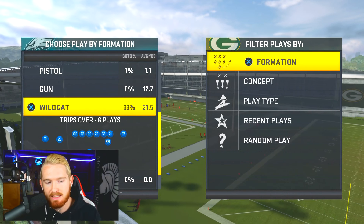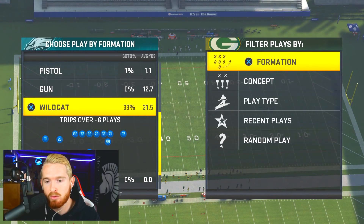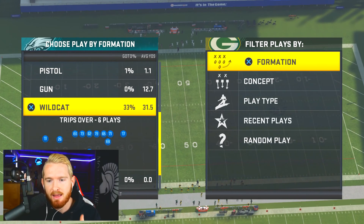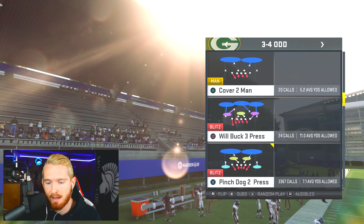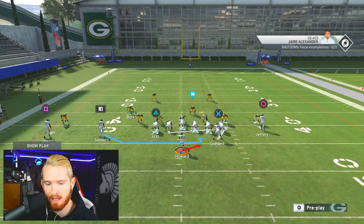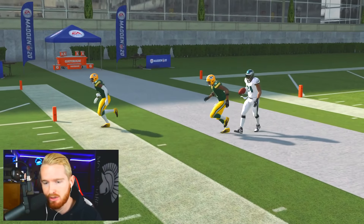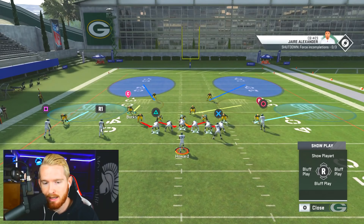To start off, I'm going to go over how to stop QB blast offenses and wildcats. We're showing the defense against Wildcat Trips Over, probably the most popular wildcat right now. This defense is universal — for any QB run offense, whether they're in heavy panther running with their quarterback every time or in Wildcat Trips Over, this defense will succeed. The play is 3-4 Odd Pinch Dog 2 Press. I'm sure you've all seen online where they come out in wildcat and just run the power play to the right over and over.